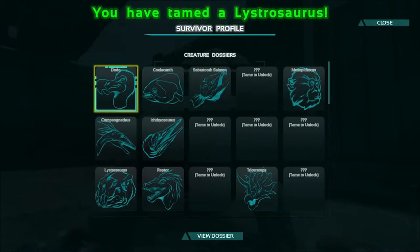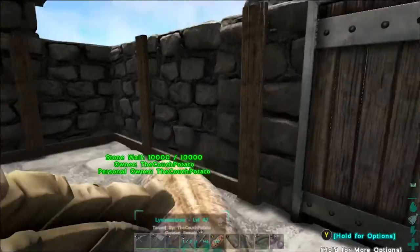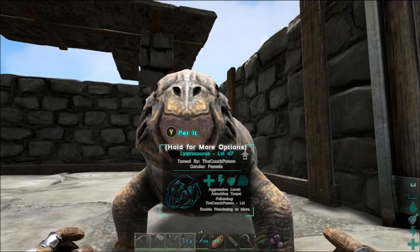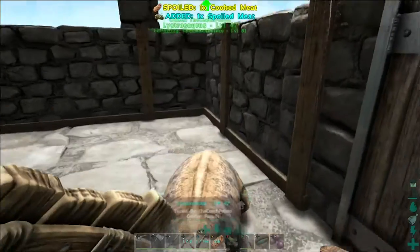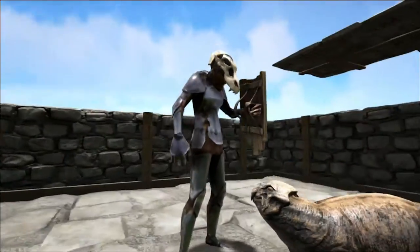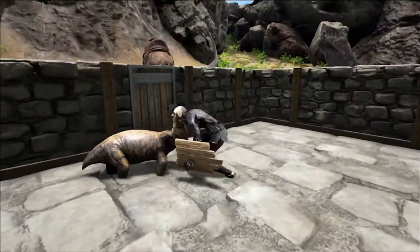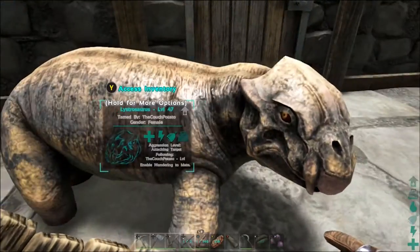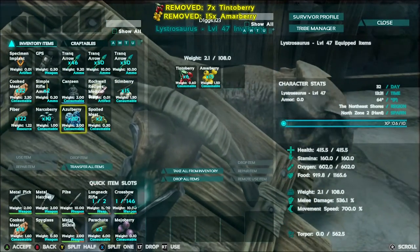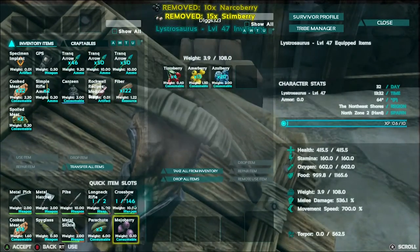Well hello there — I just tamed a lystro! Look at how cute he is! He did the flip — look at how cute he is, he's just like a dog. You're so cute! Let's put some berries on you so you don't starve — as morbid as that is. We'll keep you right here.